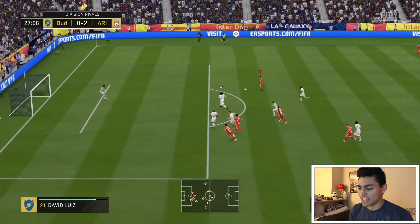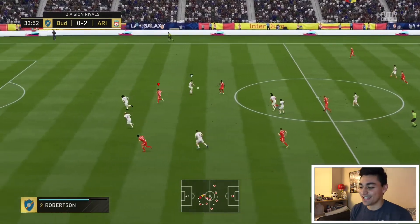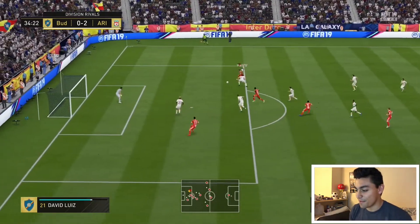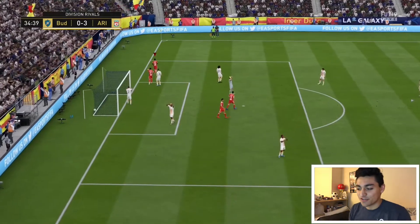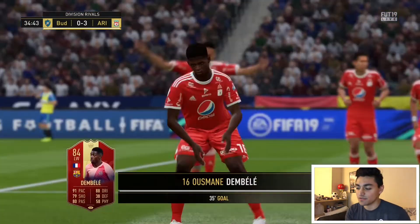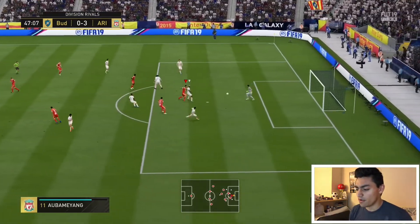Beautiful dribble to get away and create space. Plays in Bobby Firmino — Bobby Firmino just trashed y'all. But right here, perfect pass in behind again from Ousmane Dembele. Look at that positioning — I love how he always continues his run. I played him as a right striker. In my opinion, this is why you could probably play him as a CAM, because he always continues his run, and I score a lot of goals with my CAM.